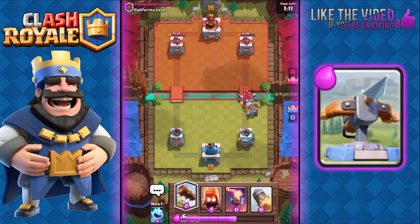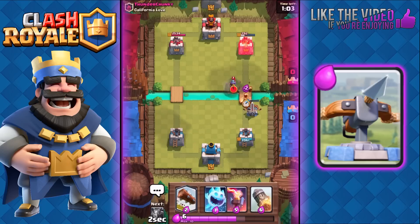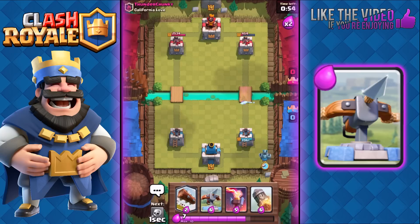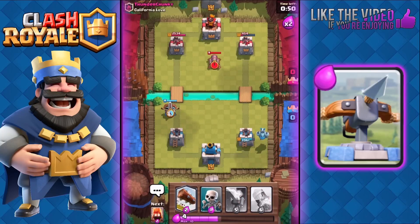Skeletons are gonna take out that Hog Rider — you're gonna need support with that Hog. Tower down to 480 — perfect, now in Rocket range. We're gonna switch towers, play Expo on the left, and on the right the Mega Minion is gonna defend against his Hog.